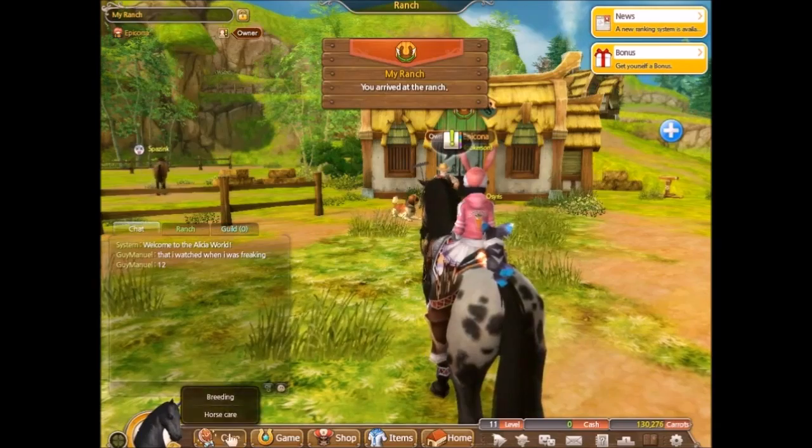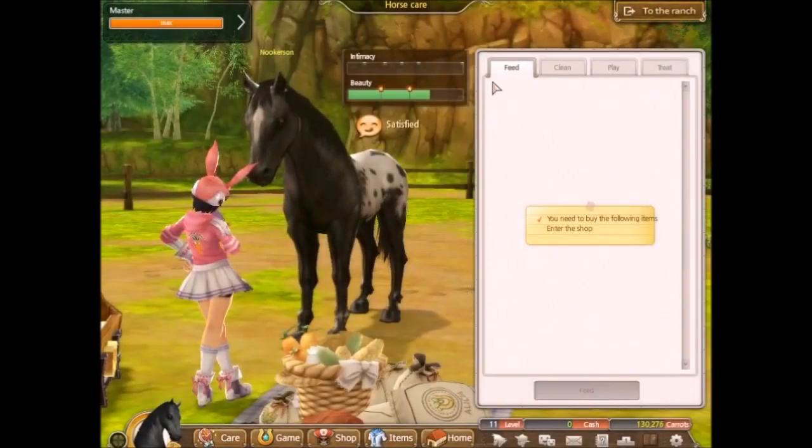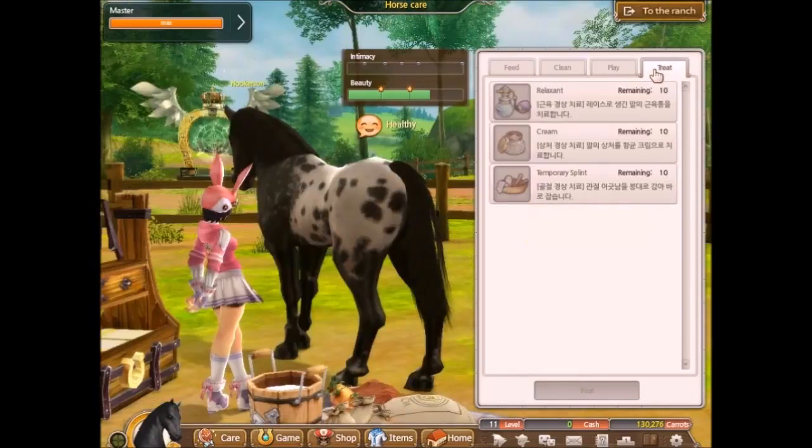Here you can now care for your horsey, like any other actual horse game. I don't have any food, but it says he's not hungry — though if you look at him in your book, it says he is hungry. I'm not sure why I can do this screen without buying the food.